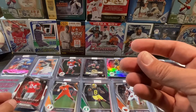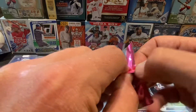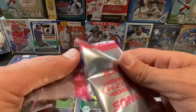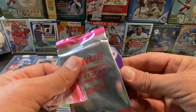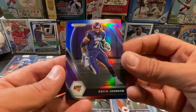All right, let's go. We've got this bonus Prism pack — these should be red, white, and blue. I don't know if any autos or anything can come in here, I'm not really sure. It's the first time I've ever opened one of these packs. I did get a blaster before, but this is the first time opening a fat pack of these. How about start off with the red, white, and blue of David Johnson.